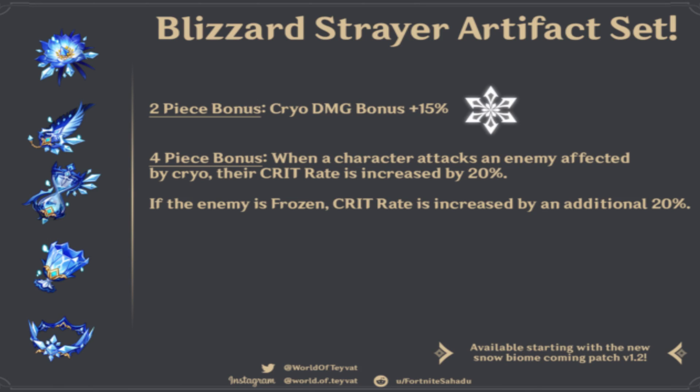Blizzard Strayer is a good set for a cryo damage Eula. The 4-piece set increases cryo damage by 15% and increases her crit by 20% against cryo-affected enemies, but if they are frozen it is increased by an additional 20%. This is perfect for frost team comps.